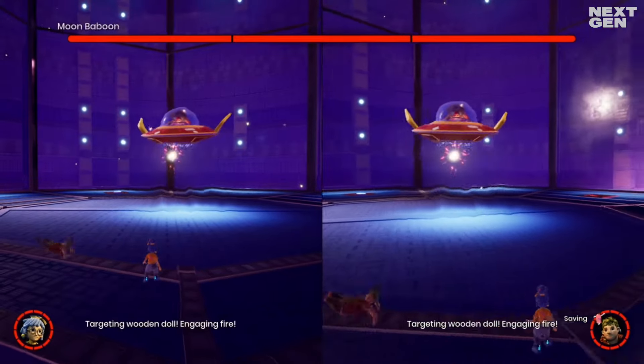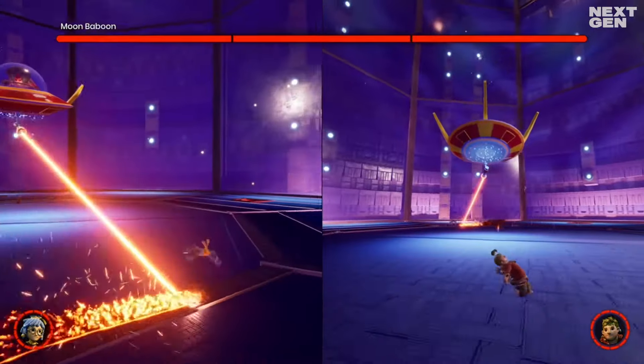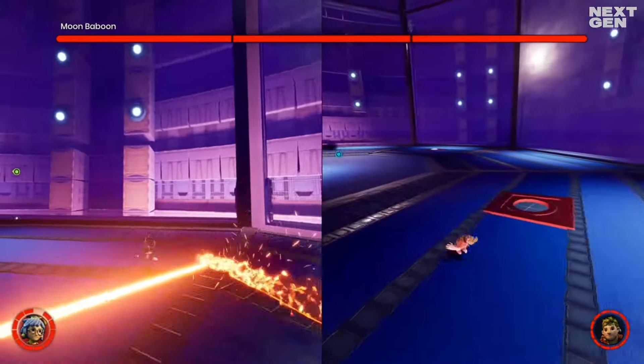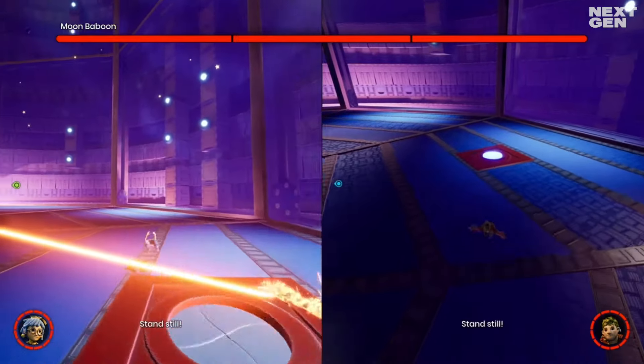At the start of this fight, this laser will track Mei and the player who controls her has to keep on running without stopping. The player that controls Cody needs to find an illuminating circle in the environment — this one over here.